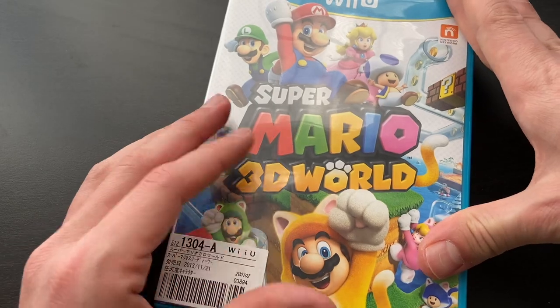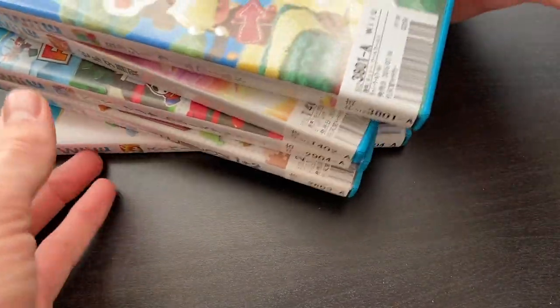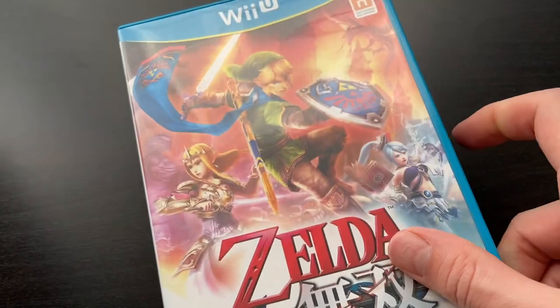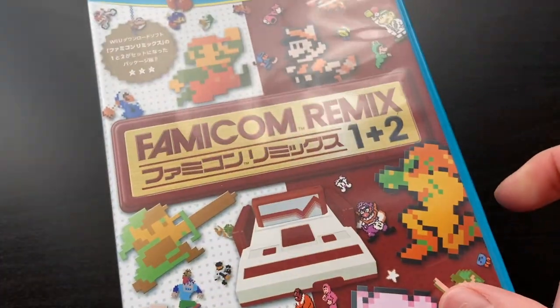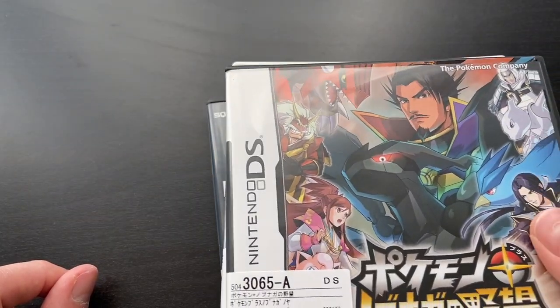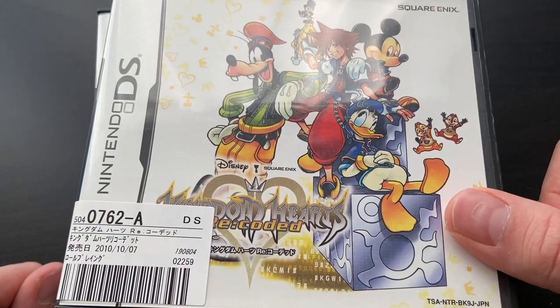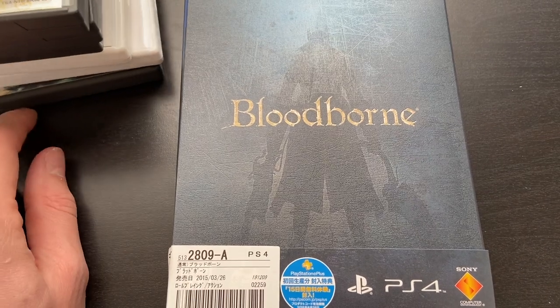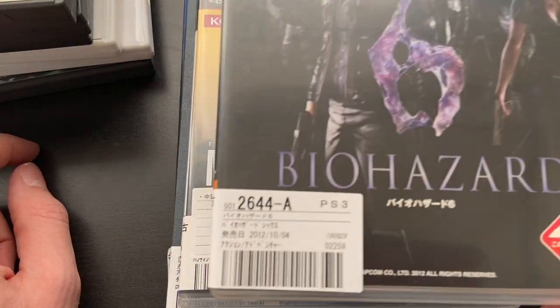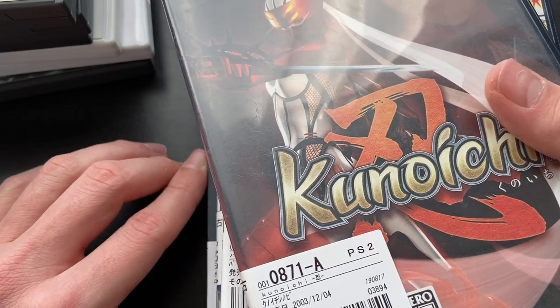So in total it was 9,500 yen — about 95 bucks. I picked up: Yoshi's Woolly World, Hyrule Warriors, Paper Mario Color Splash, Famicom Remix 1 and 2, Super Mario 3D World, Bravely Second, Pokemon Moon, Dream Drop Distance, Pokemon Nobunaga's Ambition, Kingdom Hearts 358/2 Days, Kingdom Hearts Re-Coded, Okamiden, Bloodborne with the art book, Metal Gear Solid Peace Walker HD, Biohazard 6, Parappa the Rapper 2, and Kunoichi. I think I did pretty well for myself.